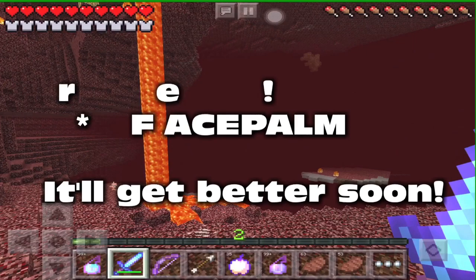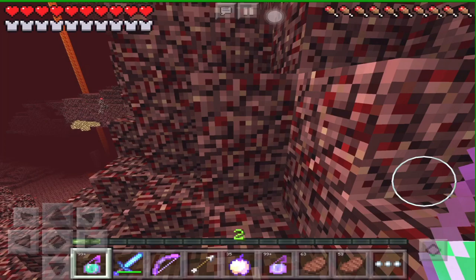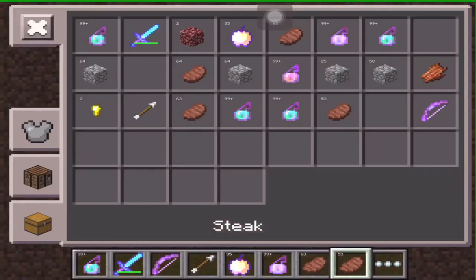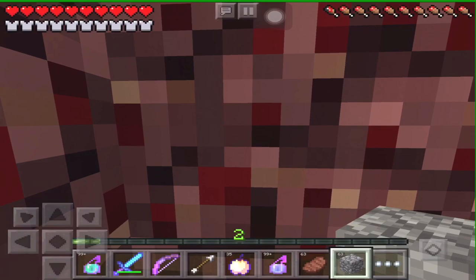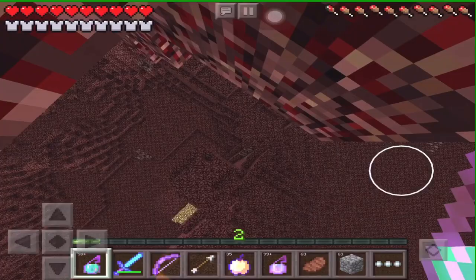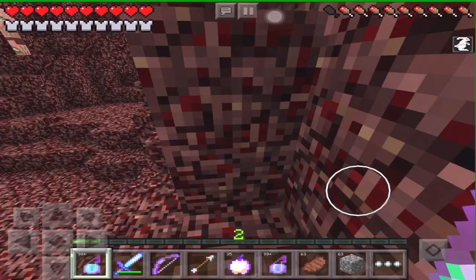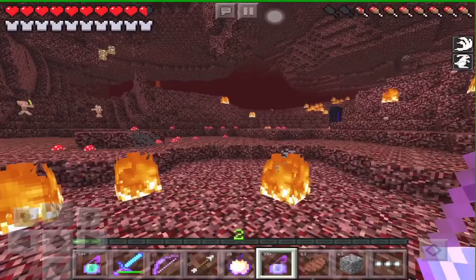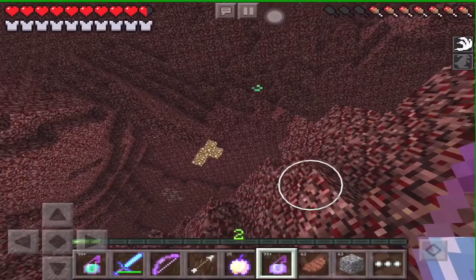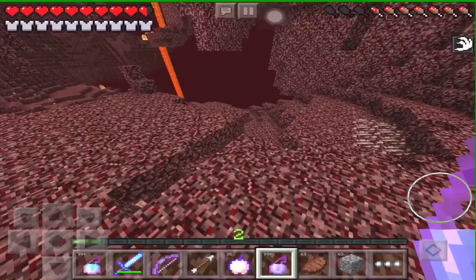Two more potions you'll want are the potion of swiftness and the potion of leaping. These really help with exploring and getting from place to place quickly so you don't need to use cobblestone all the time. The splash potion of leaping — instead of placing a cobblestone block to get up somewhere, you can use the potion of leaping level two to jump over really high areas. The potion of swiftness allows you to go really quickly and explore places very fast. So you can get up to tall areas and go exploring, jumping over really high places, giving you an easy time going through the nether.